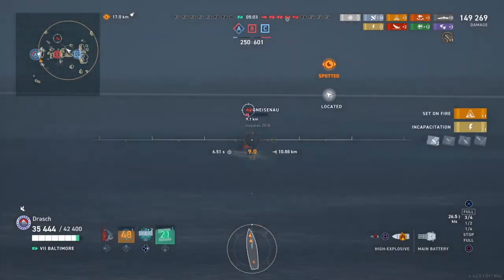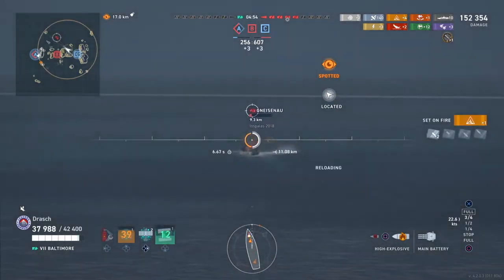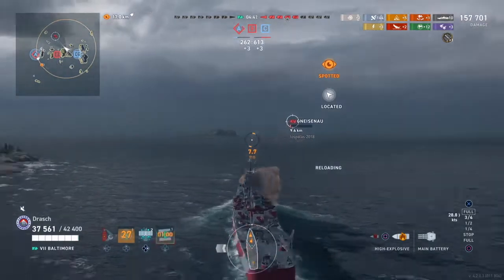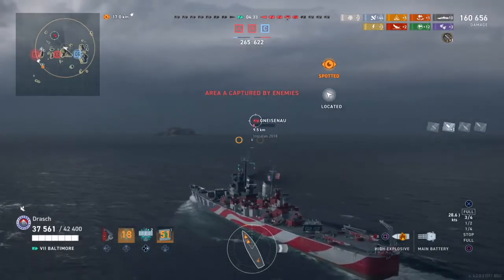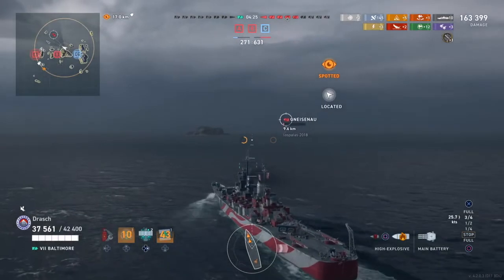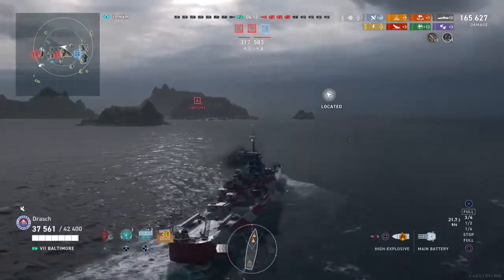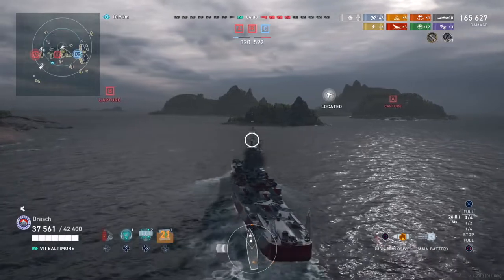As we break the torpedo tubes of the Gneshno with no hope for him to repair them, I know from the left side he shouldn't be able to hit me if he turns in. Another fire on demand — we're at 153,000 damage, still only two kills because he's my only target. That should be the end of him soon. Turning attention to what's left: two cruisers — Weimar and Belfast — plus a North Carolina and a Destroyer. With 37,000 health remaining, that can sink really fast with the North Carolina in front.